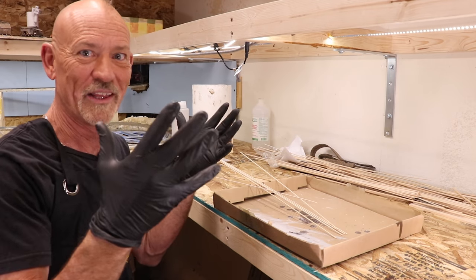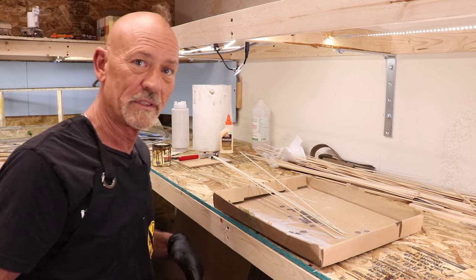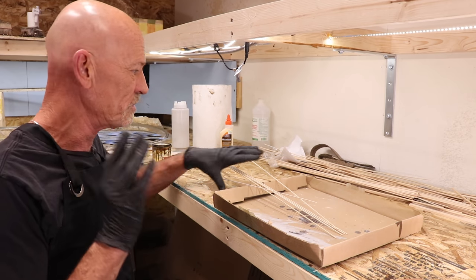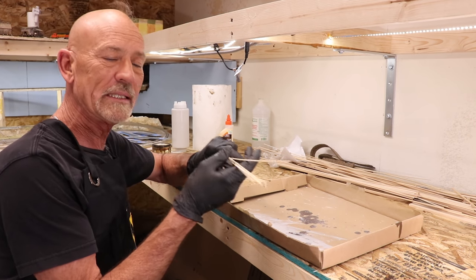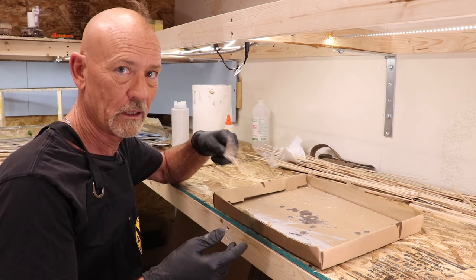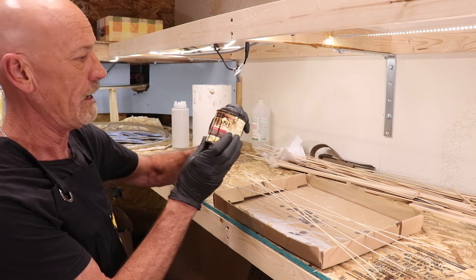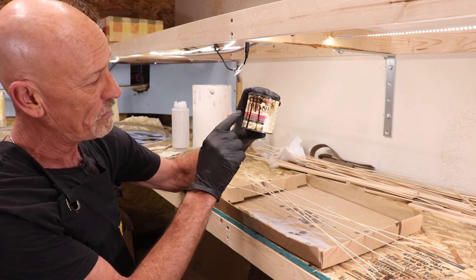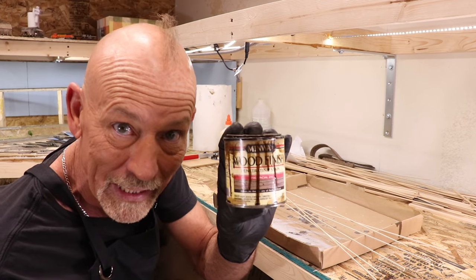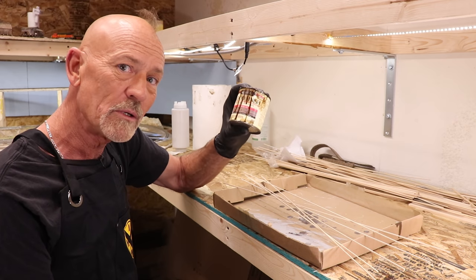I'm finally wearing gloves in the hobby room. The reason I have gloves and my shop apron on is because we're going to do some staining. I want to stain these to look more like real wood and not little pieces of model wood. To do that I'm going to use Minwax Wood Finish Penetrating Stain in Provincial color. I've used this a few times and I really like it.